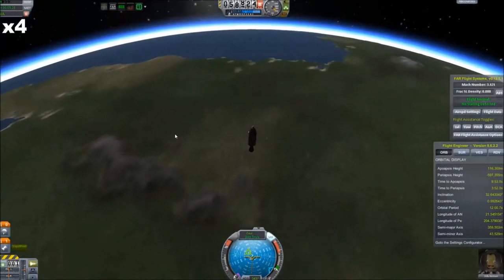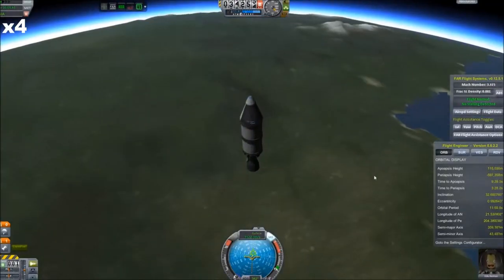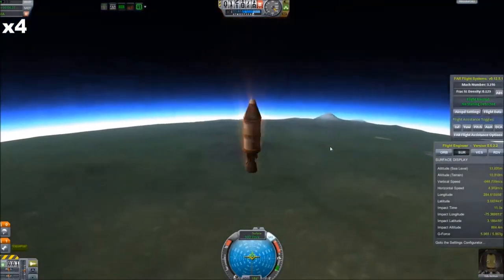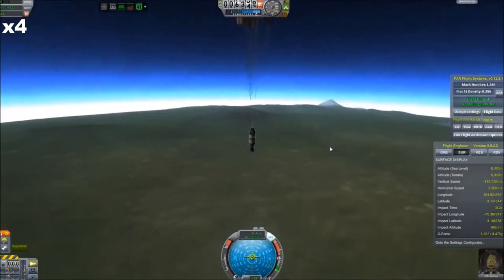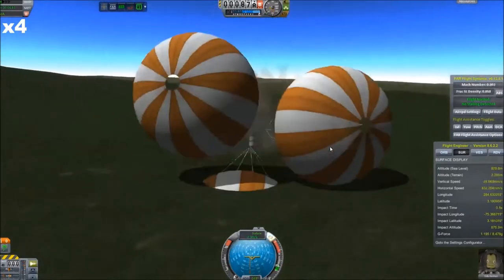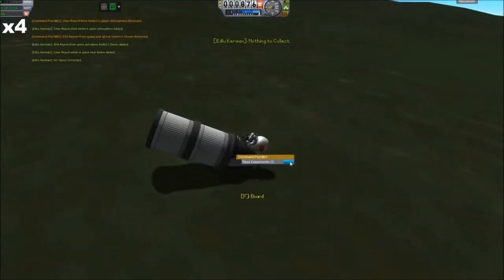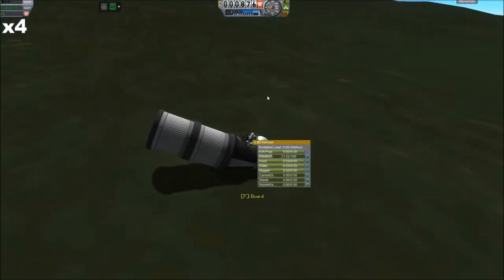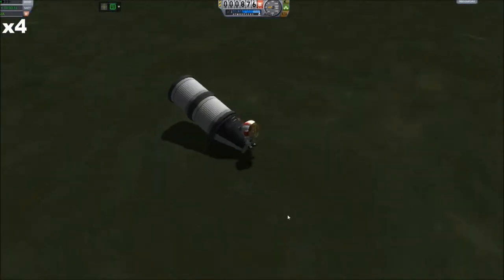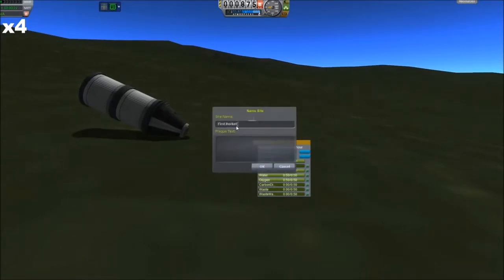Here we are coming back in from that flight. Pretty standard recovery for just a vertical takeoff. Edlu looks like he's having the time of his life. Here we have the parachutes coming out — notice that they're not the stock parachutes. I am playing a modded version of Kerbal Space Program. I'll go over a complete mod list in a minute, as well as include it in the description. We've landed here, getting some science from EVA reports and planting our flag. First rocket flight, Edlu Kerman.